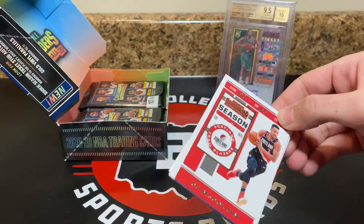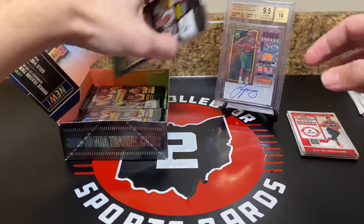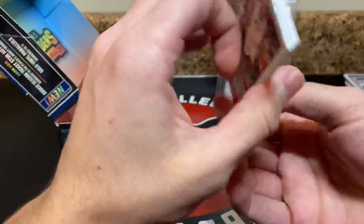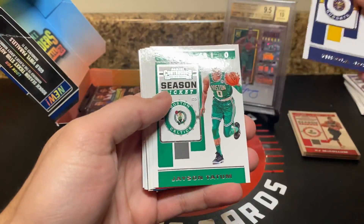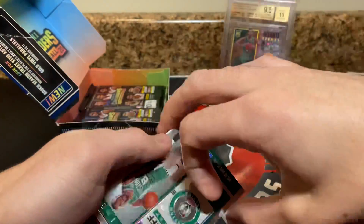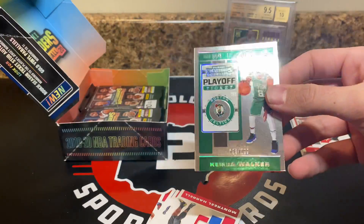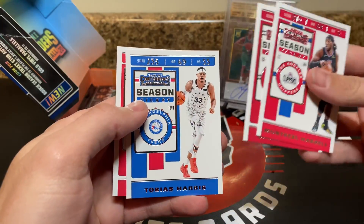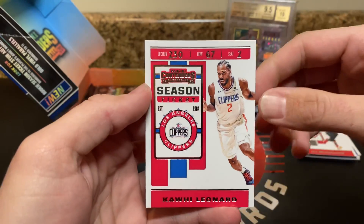Pack four. Some sort of foil parallel — Jokic, Tatum, Trey, Capella, Malik Monk, Kemba Walker. Playoff ticket, numbered /199 — I'm going to add a soft sleeve on that. Harrell, James Harden, Tobias, and then Kawhi — another Kawhi. So two Kawhis.